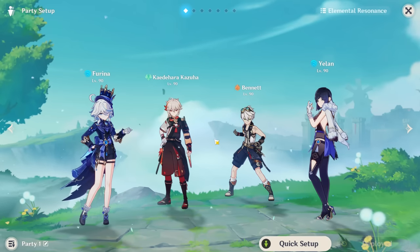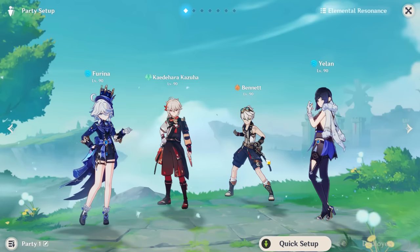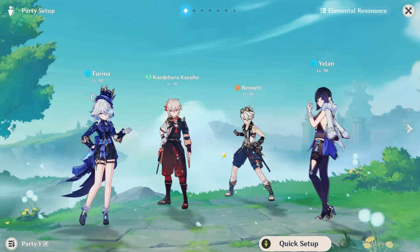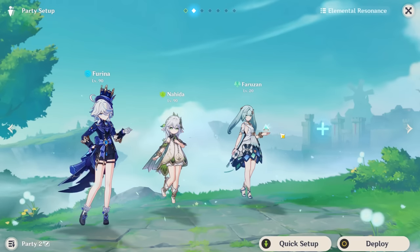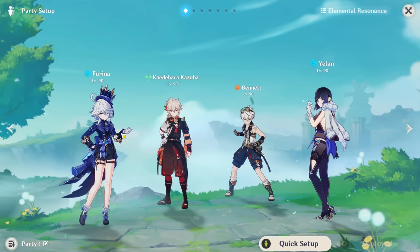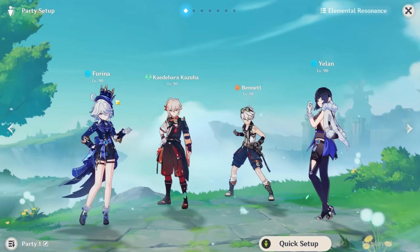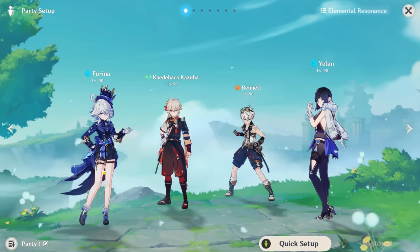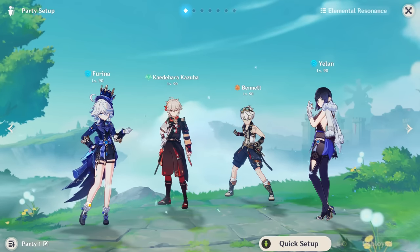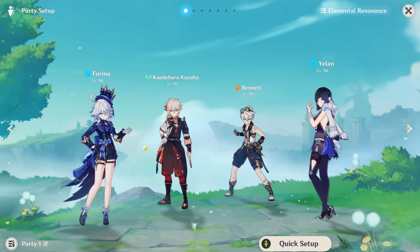A lot of the time you can even stack these supports together — Kazuha and Bennett is a very famous duo. Each of these characters has their own utilities: Bennett buffs attack-scaling characters, Faruzan buffs Anemo DPS, Nahida enables Dendro teams, and now Furina has very good buffs and sub-DPS damage but wants you to build a team around her using specific healers. She should have high usage and be played in a wide variety of teams.